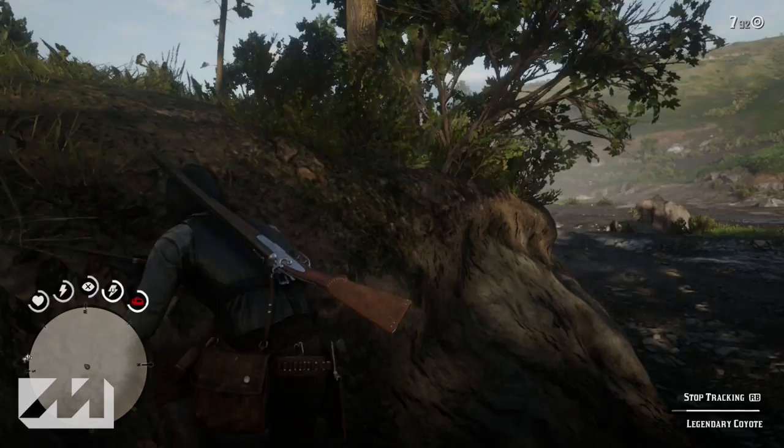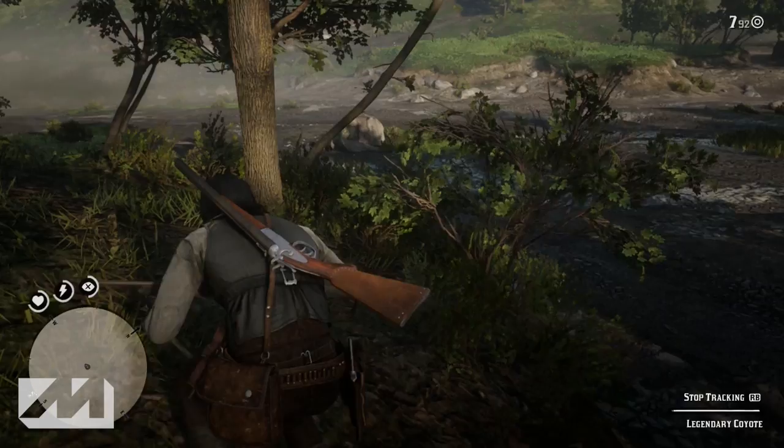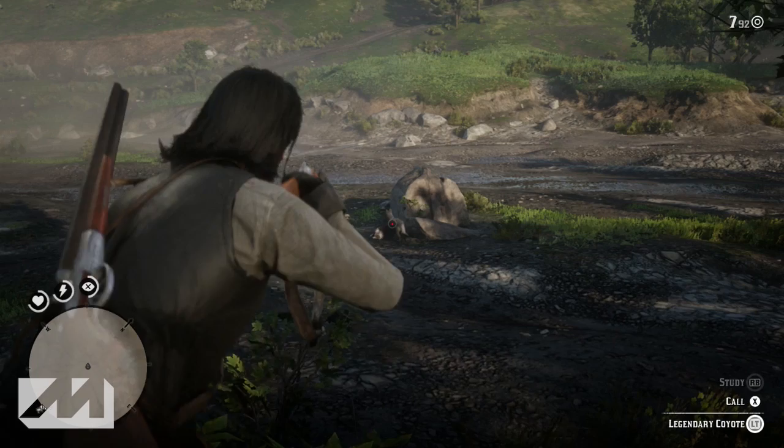You guys will see that the coyote is above another carcass — there's another sheep over there that's dead that he was eating on. He's just chilling on that dirt path at the bottom of the hill in the open. He's fairly easy to take out, as you guys will see in the gameplay.